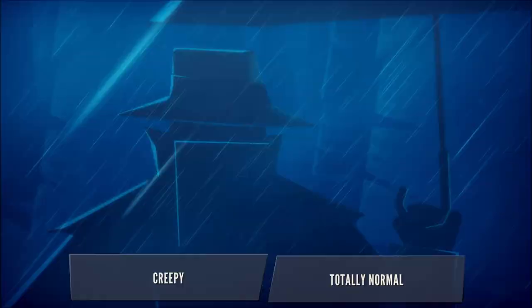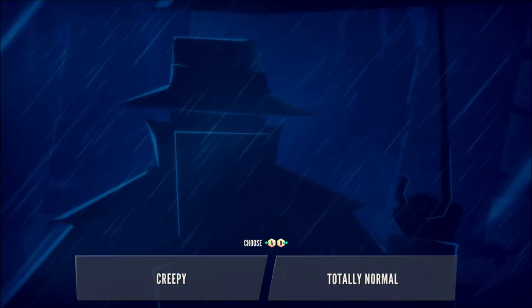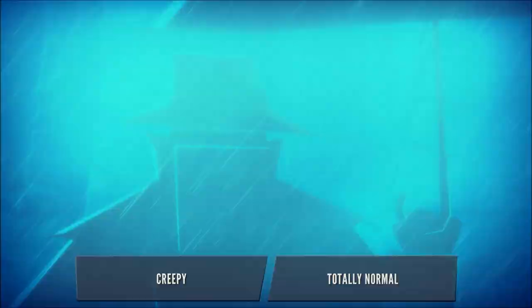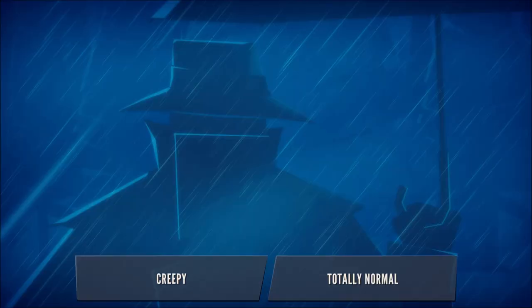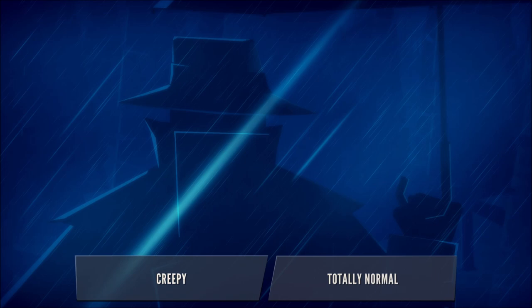And who's this? Some sort of spy. Okay, is this creepy or totally normal? You choose by pressing A or D. Okay, press A... press D... press A... press and hold down the A button. The controls for this game are a little odd.